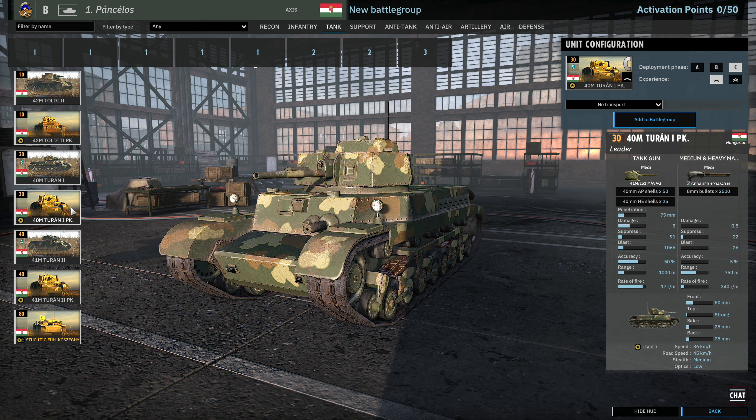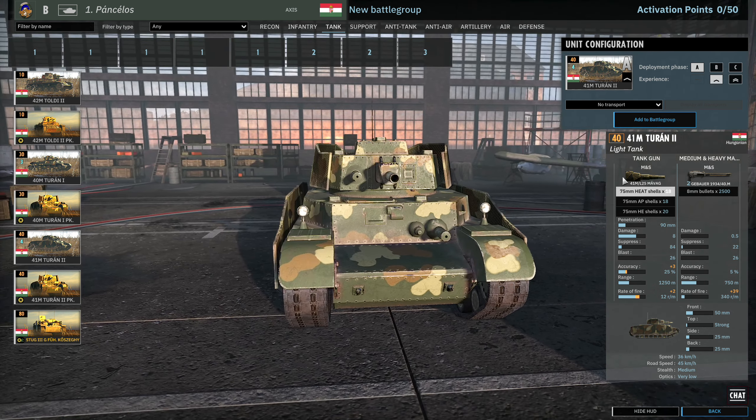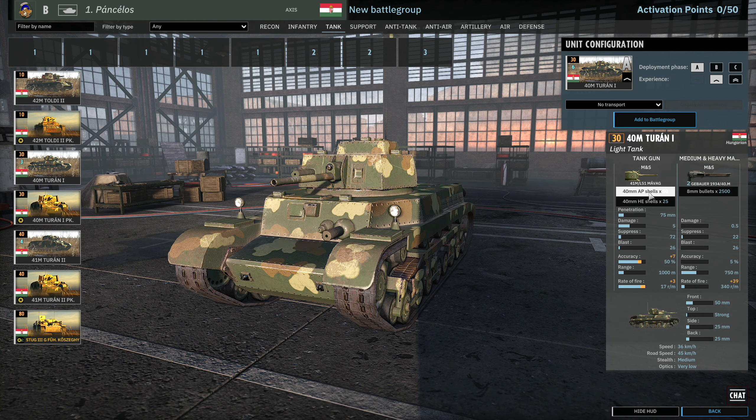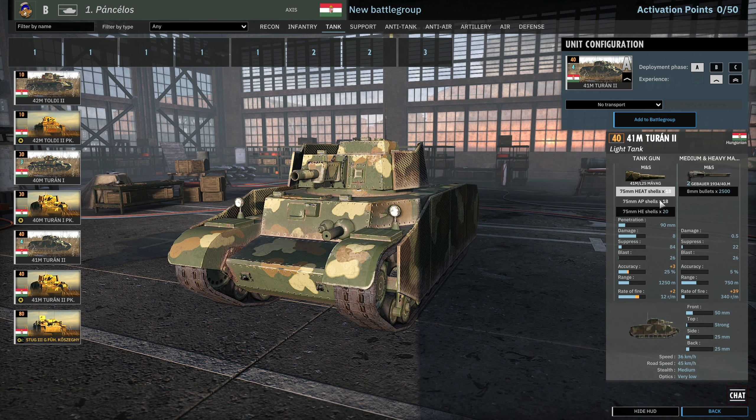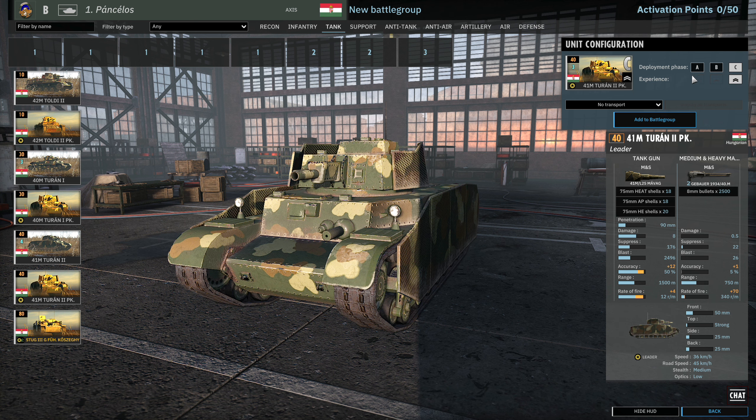We can also get Turan I leaders — 3 in A, 6 in B, 9 in C, though no radio, just leader trait. Then we have the Turan II, with 90mm penetration on its HEAT round. However, the 75mm AP shell on the Turan I scales better at close range, which is why the Turan Is are generally better in those situations. The Turan II is still a really good tank for infantry support, with 2.2 damage on its main gun, 2 machine guns, and 50mm frontal armour — 4 in A, 8 in B, 12 in C. Turan II leaders have 1, 2, 3 availability, which is quite poor, so they'll probably never be seen.